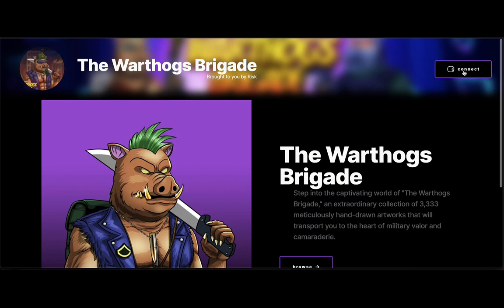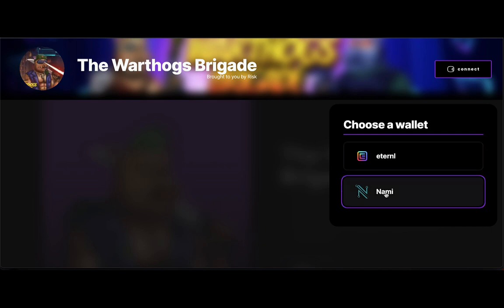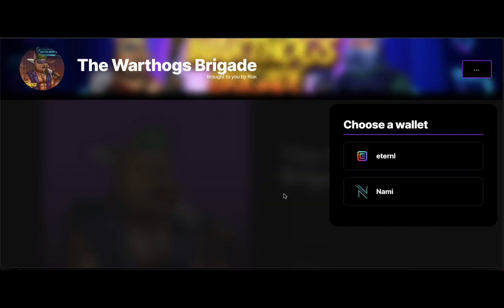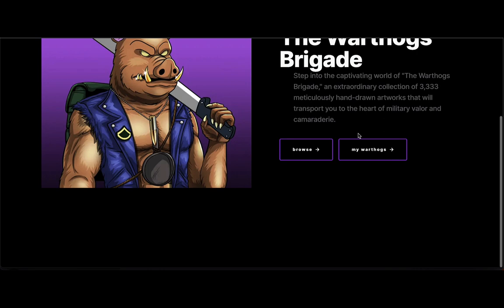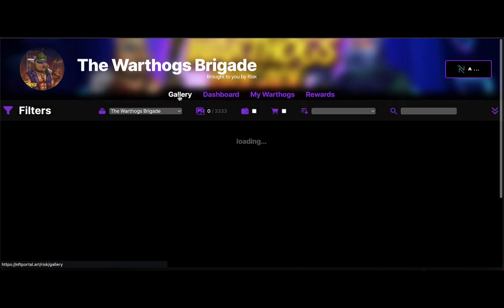First thing you're going to do is connect your wallet. I'm going to be using my Ultimate Warrior wallet as an example. We're going to go to the NAMI option and access this. Here we are — the Warthogs Brigade. You can browse and look at your Warthogs, but we're going to start by entering the gallery first.